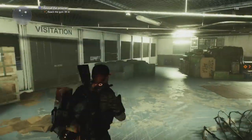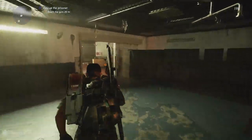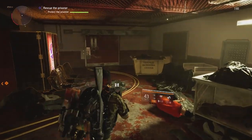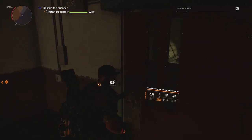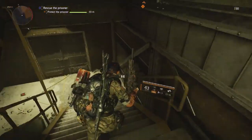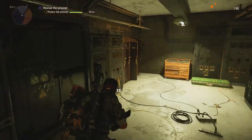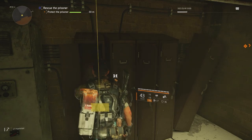The next phone is behind the visitation center doors, so just follow along on screen. Once you get down here, you're going to open up this door and then there is a set of lockers that will have the key inside of them for you to open up said visitation door.